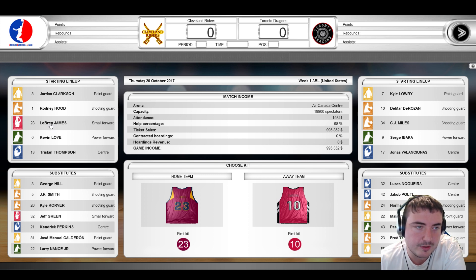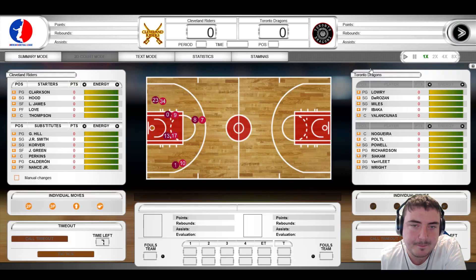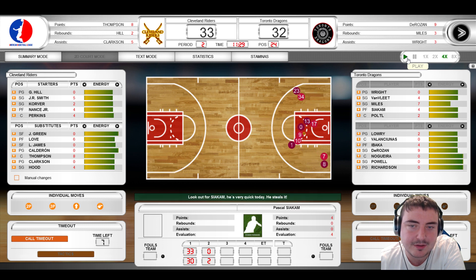Here's the starting lineup and substitutes: Jordan Clarkson, Rodney Hood, LeBron James, Kevin Love, and Tristan Thompson will be our guys today. 33–30 after the first period. Let's watch one period in its entirety. They've come back to 33–32 and are about to take the lead — oh, we scored! 35–32, and LeBron James puts it in going down the other end. I think I'm starting to understand they change their team after every quarter.